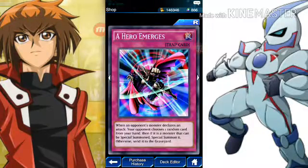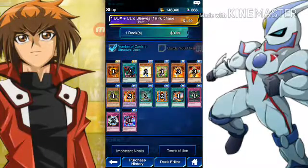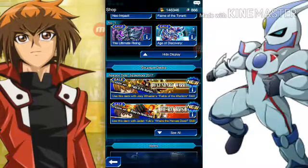This is probably my favorite trap card in this set. When an opponent's monster declares an attack, your opponent chooses one random card from your hand — then if it is a monster that can be special summoned, special summon it; otherwise it goes to the graveyard. And that's the end of these. I bought both of them as soon as they came out, though I'm kind of regretting buying that one because elemental heroes just aren't that thrilling.